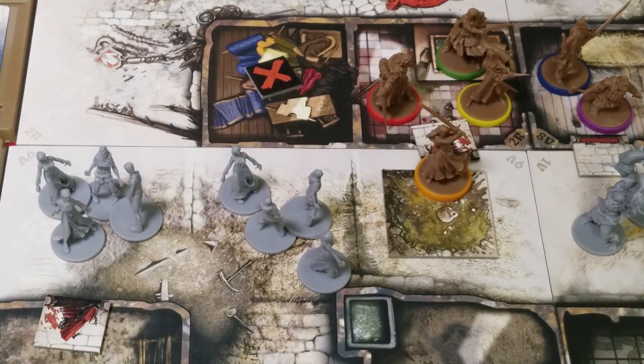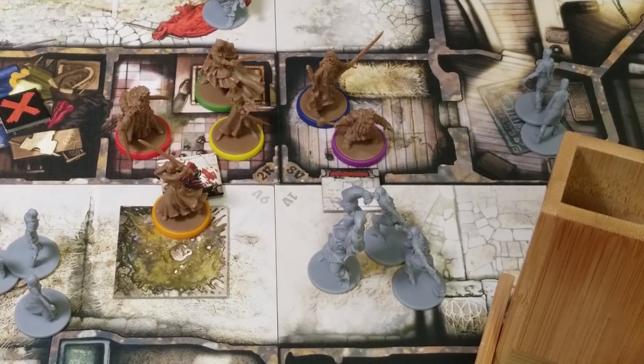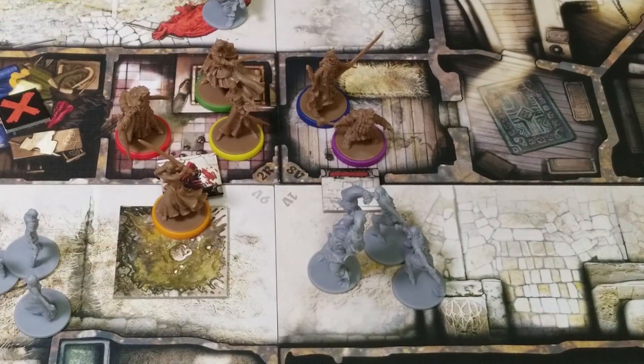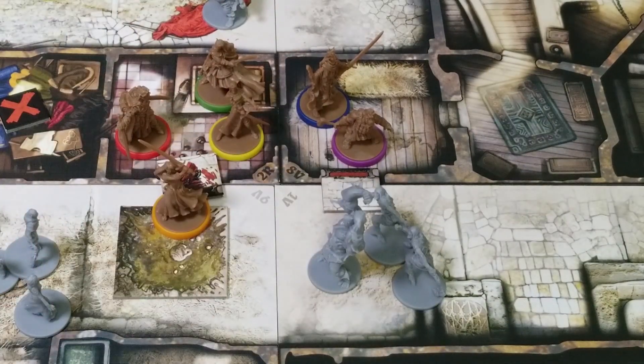And for his fourth and final action, he's going to shoot his orcish crossbow into the nearby zone and see if we can hit anything in here. Orcish crossbow is two dice, three or better. And that's a five and a six — so that's two kills. Two more experience points, taking him to 13. I think we've cleared the building. When he gave his torch to Baldrick, he re-equipped his short sword just in case he needs that to open any doors.